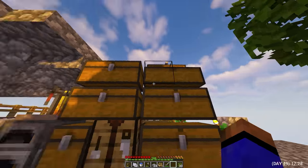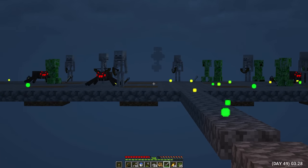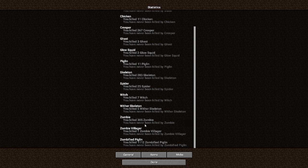Day 49. I went to the extraction of cobblestones. At night, I began hunting in search of a zombie resident. And here are my stats — 7 villagers killed by zombies per 300 normal zombies. Everything is very bad.